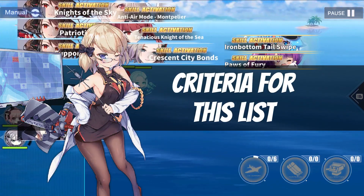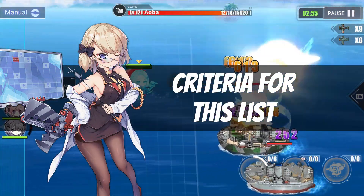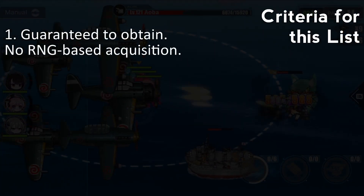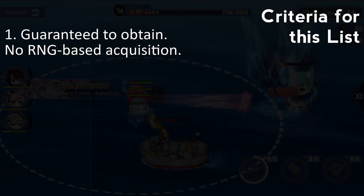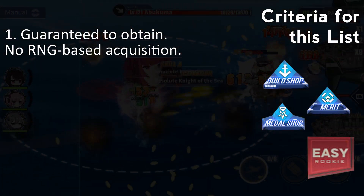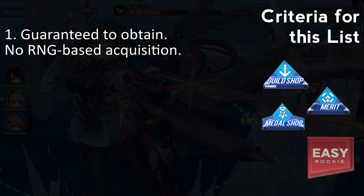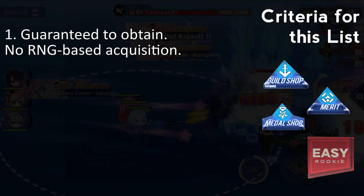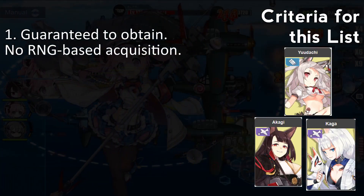As a refresher, the ships I'll be picking should pass the following criteria. First, it should have a guaranteed way to obtain it, be it buying in the shop or a reward for something. If the ship is dropped only on a specific map then it will not be considered. This means ships like Udachi and the fox sisters won't be on this list.